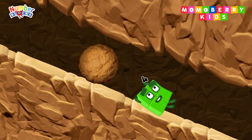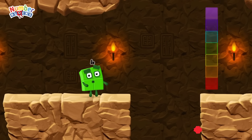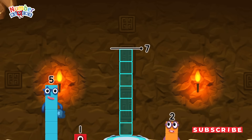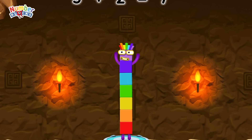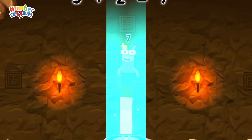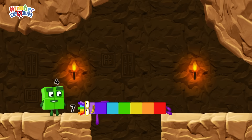I think 3 might need 1's help to get past that wall. Oh yeah! 2 by 2. Add number blocks to make 7. 5, 2. You solved it! 5 plus 2 equals 7! I am 7! Great!